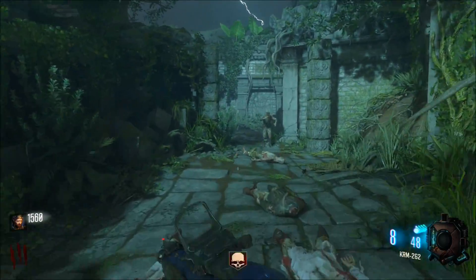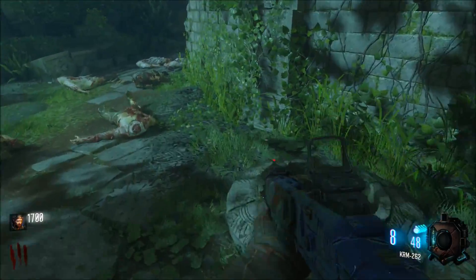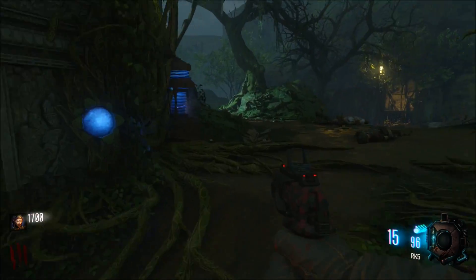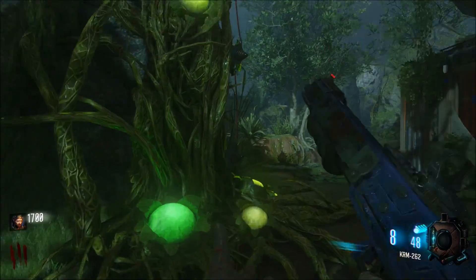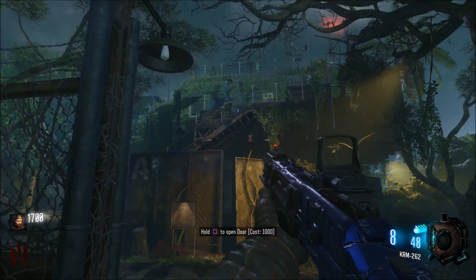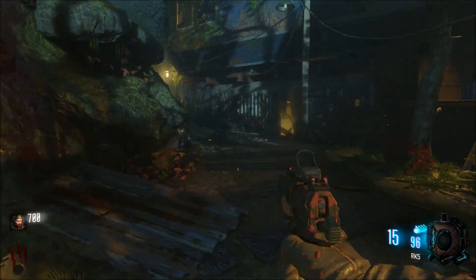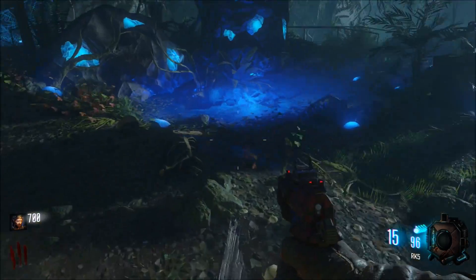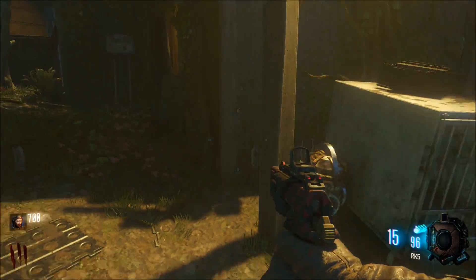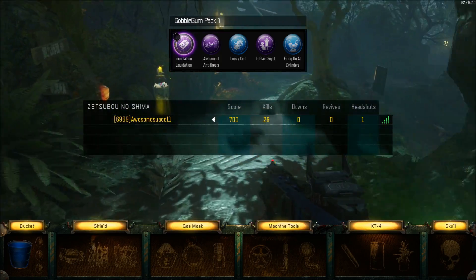I think the new map — Shadow of Evil — was probably one of the best zombie maps I've ever played. Not the best map ever though; it takes like four hours to get to around round five. But that challenge is part of the appeal. You want diversity — you don't just want maps where you get to round 30 easily, because the YouTube community figures out all the cheats and secrets in like ten minutes, before the game even comes out.